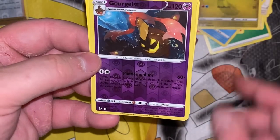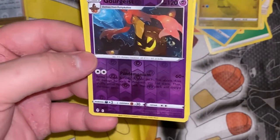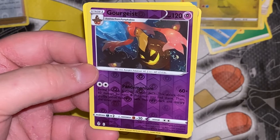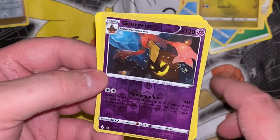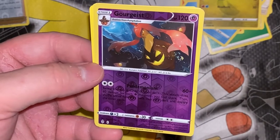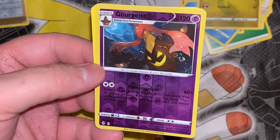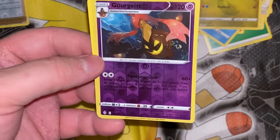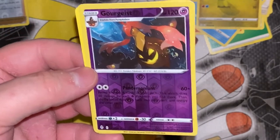First up, full art hollow — it's a rare. Dragapult — this looks like one of the ones I was getting in the Halloween pack. I'm not quite sure if it's the same one, just minus the symbol, but it's still pretty cool. Pandemonium: 60 times — reveal the top six cards of your deck, this attack does 60 damage for each Psychic energy you find there. So this has the potential to do 360 damage, which is pretty insane. Imagine weakness — 720 damage. Nothing is surviving that.